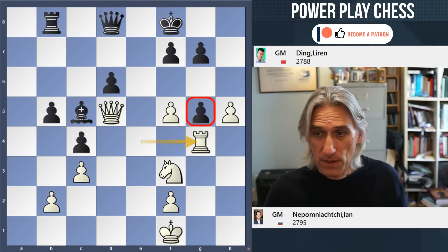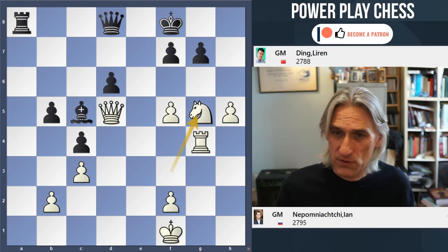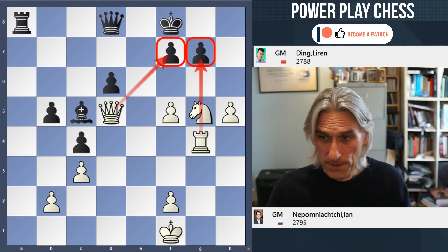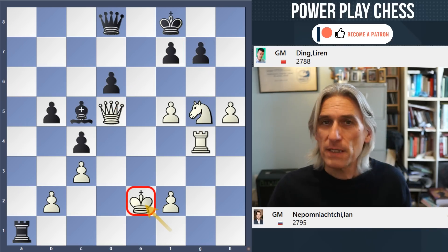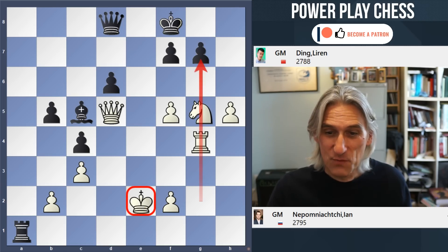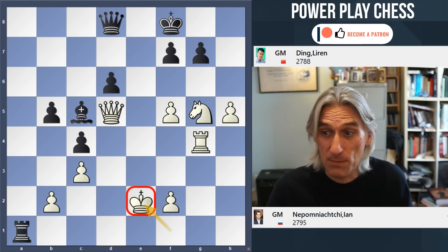Rook g4 just played. Ding tried to get some counterplay with rook a8. Knight takes g5 — white has made the breakthrough on the kingside. You can see both these pawns under fire, lines have opened and the king is in desperate trouble. Rook a1 check, king e2. I think Nepo had envisaged this idea of playing the king to the middle a long time ago — very interesting. He wants to keep the kingside clear and wants his king out of there. Looks slightly odd, but it works absolutely perfectly.